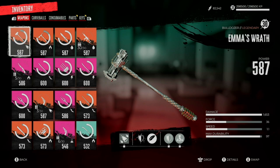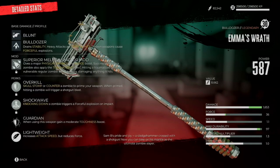The Sledgehammer alone is an S-Class weapon, but obviously the legendary version, Emma's Wrath, which you get for beating the campaign — all the main story missions — is better.